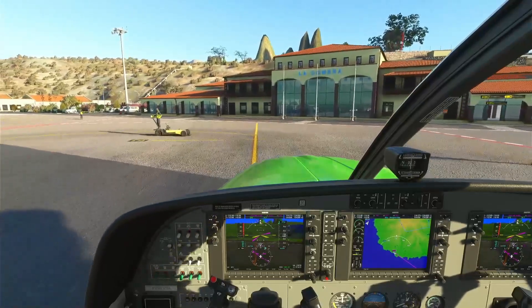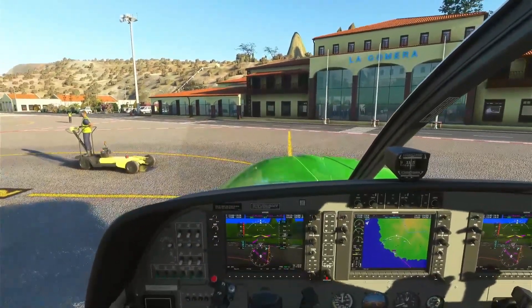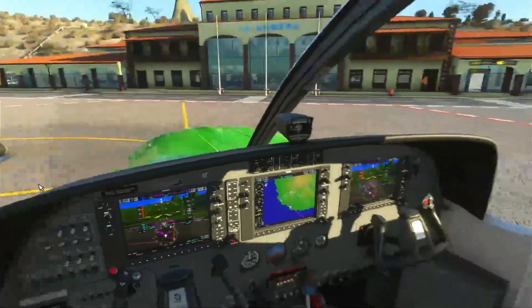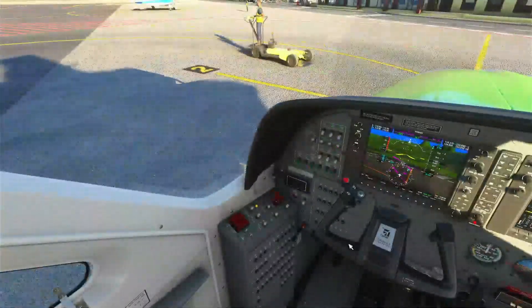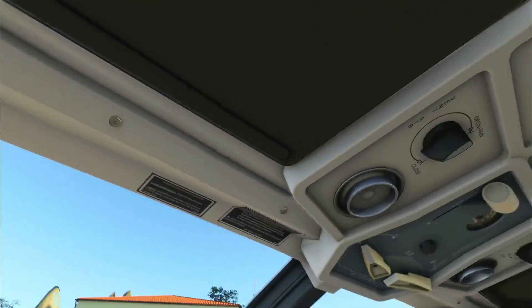That's La Gomera's main departure and arrival hall — very nice. That's it, we've managed to land in La Gomera. Let's do the engine cutoff.